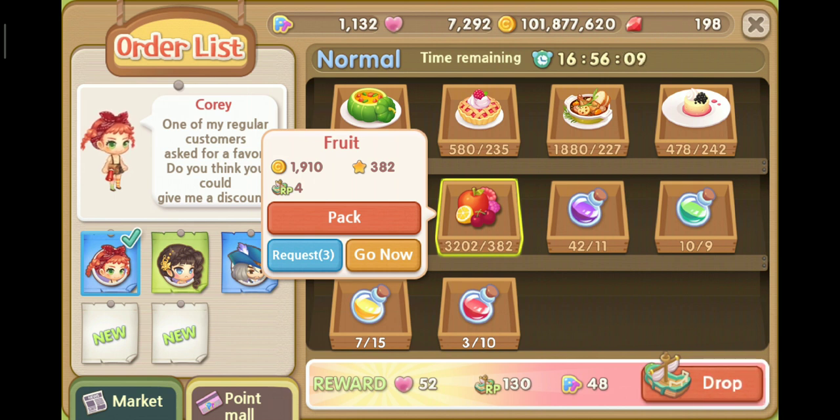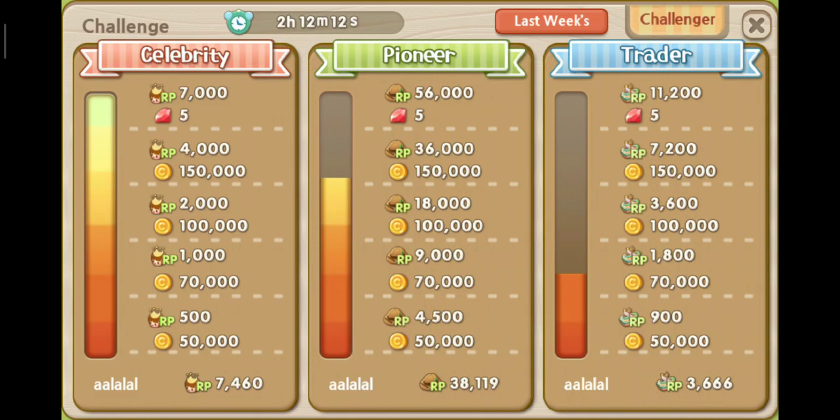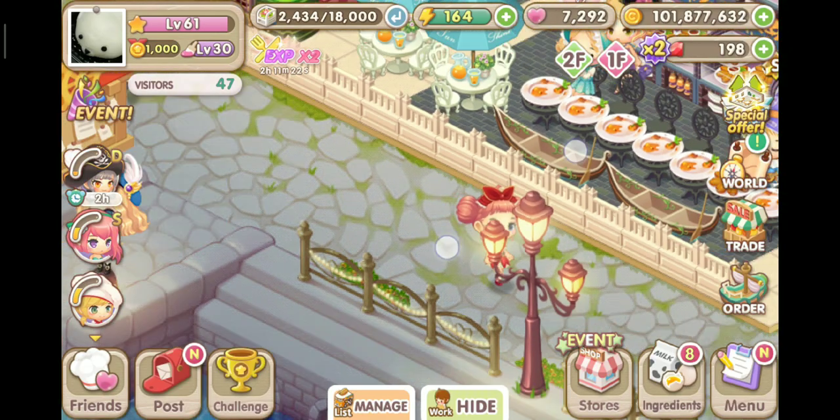RP points are used for the trade rank challenge. If you earn enough RP points, you reach the top rank — you don't compete against others, only yourself. If you gain 11,200 points, you will earn five rubies. I've already gained rubies this week because I've had a lot of friends come help me, and I help them a lot. The time remaining is two hours, so if you plan to ship continuously you will surely get these rewards. Don't forget to listen to all the other tips to make it easier.